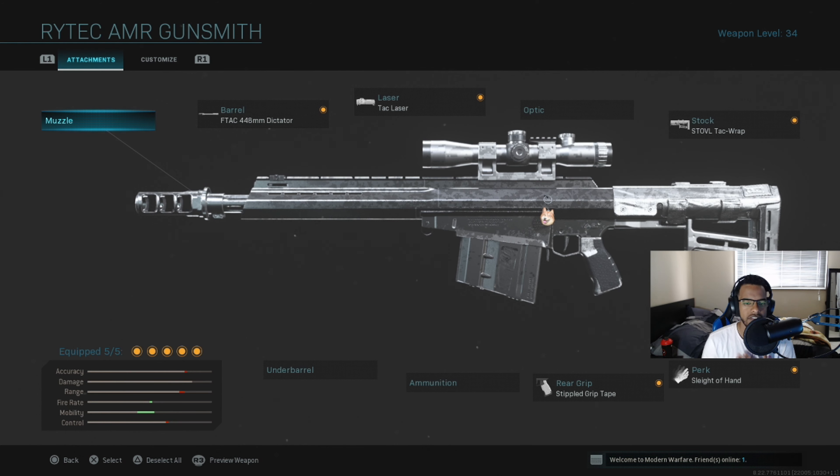Because you want the best ADS with this gun — it is a sniper rifle, so it's quite slow if you don't have all the ADS stuff on it, but when you do put it all on, it's pretty solid, as you can tell from the intro clips. For the barrel, you've got the F-TAC 448mm Dictator. You've got your TAC laser — that's always a must for any sniper. And the stock, which is the Stovall TAC wrap.